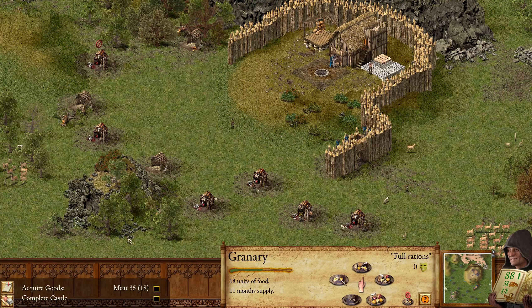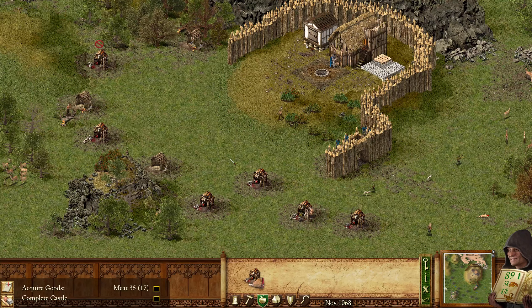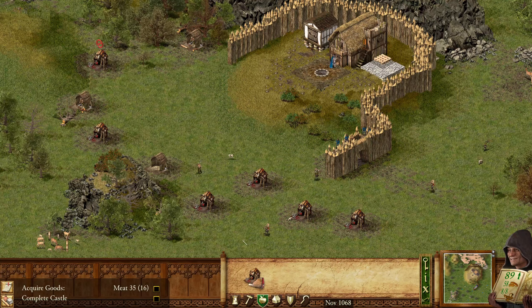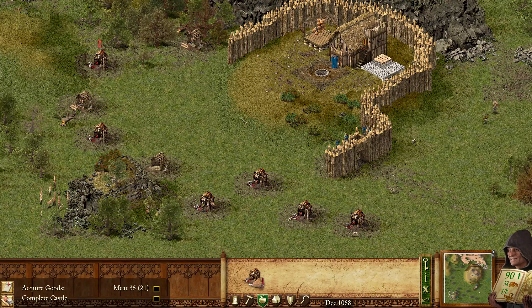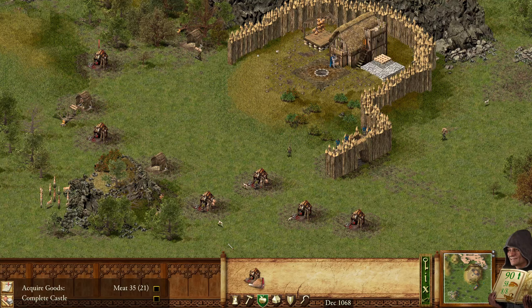Our food stocks are dwindling, my liege. I mean it seems like we've got a pretty decent amount there. I guess that just made people unhappy. Normal rations - I guess that just made people happy. Yeah, it's a little slow in between tactical things, but I suppose we are building up to it as a new player and everything.